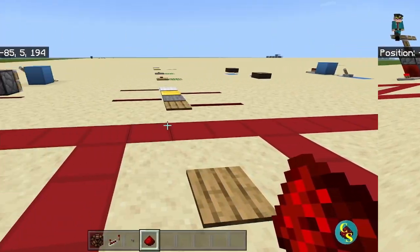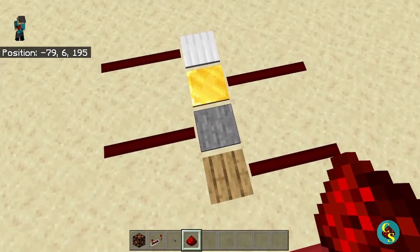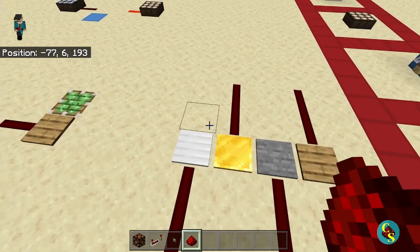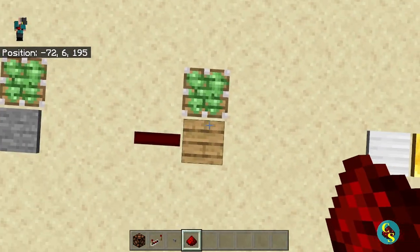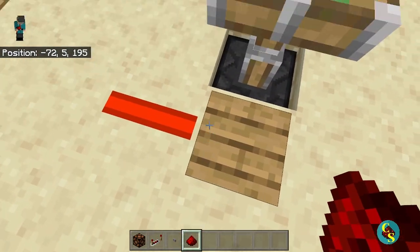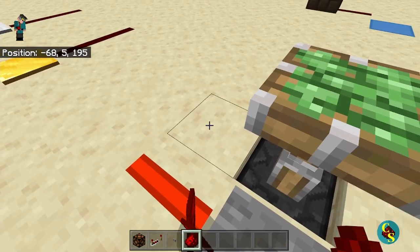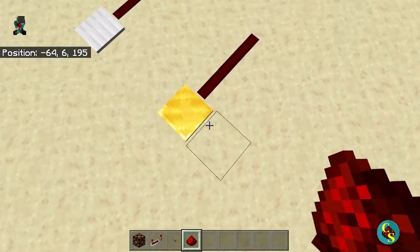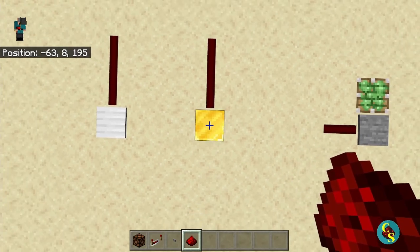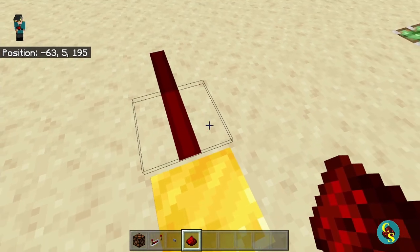What we have next is pressure plates. There are four different types: wooden, stone, light weighted, and heavy weighted pressure plates. Wooden pressure plates will be activated if you throw an item on top of them, as well as if you stand on top of them. Stone pressure plates will not be affected by items, but will be activated if you stand on them. Light weighted and heavy weighted pressure plates give off signal strengths based on how many items or entities are on top. If I stand on top, it gives a signal strength of one.